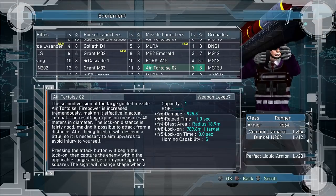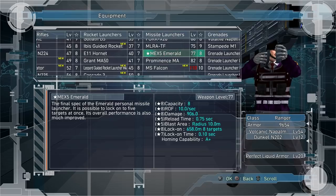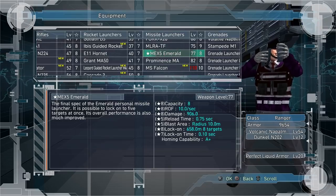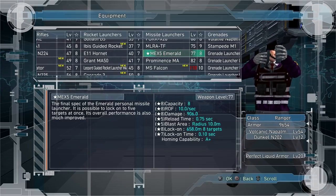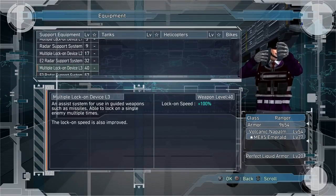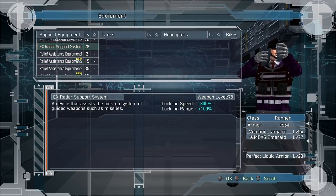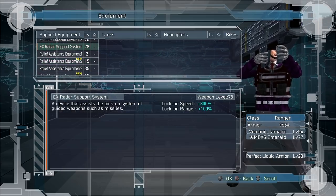My second way to deal with them is, of course, missile launchers. I prefer the MEX Emerald because it does more damage and usually kills its target with one or two missiles so you can move on to the next target. And now that you can have missile items — which I recommend taking — you can shoot it three times as fast with the lock-on speed. Pretty good overall.